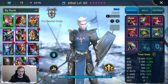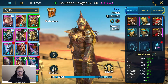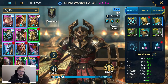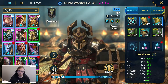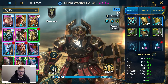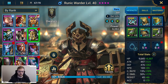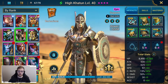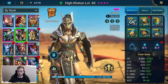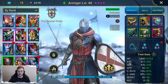Athel is in life steal and speed gear. Soulbound is in some accuracy and some broken sets with attack — I really want her to have high accuracy for the turn meter reduction as well. Runic Warder is geared to be more survivable — not worried about high accuracy or crit rate, I just want his speed, defense, and HP to be relatively high. He's only there for the reflect damage and really only needs to do it once. Hikatoon is geared in pure speed gear. Armager has broken sets focused on crit rate, accuracy, and speed.